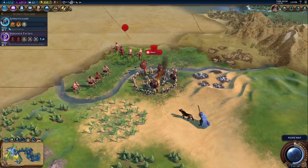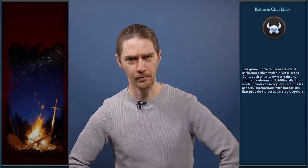The Barbarian Clans mode was directly inspired by some of the suggestions our scouts found among the thorny grasses of your social media posts. A lot of you have been wanting to see some changes to the standard kill or be killed interactions with Barbarians in Civ 6. We agree, there was a lot of untapped potential there. This mode introduces six Barbarian Clans, allows Clans to convert into city-states, and gives you all new ways to interact with them.